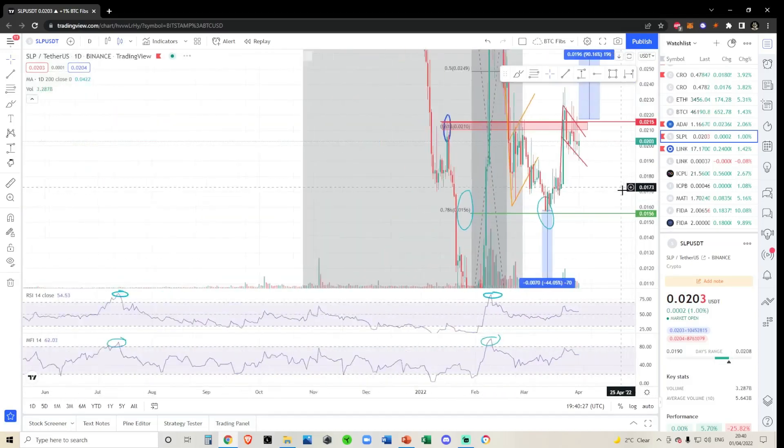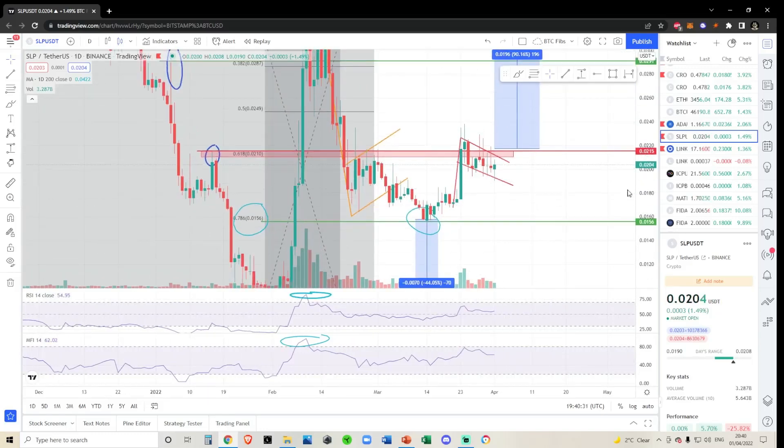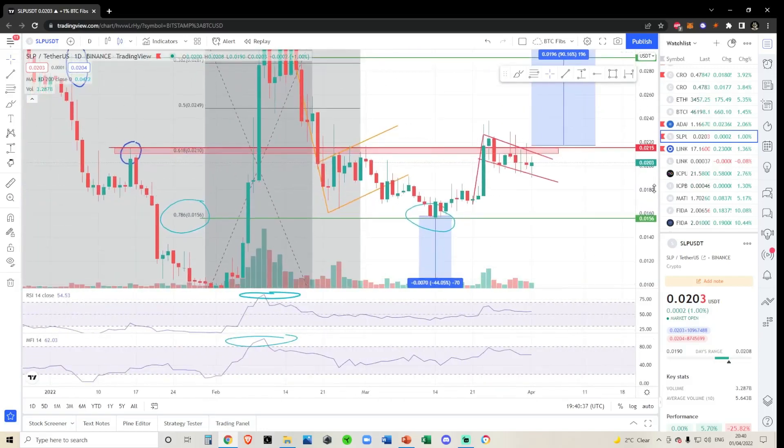On the four-hour chart it looks even more wonky. That said, Axie Infinity does have a very nice bull flag right now, and if it breaks out I imagine it will carry SLP with it. Nothing has really changed since the last video — the breakout target, the moon zone, is still between the 618 Fibonacci at 210 and the previous local high at 215 to 217, depending on where you draw it.